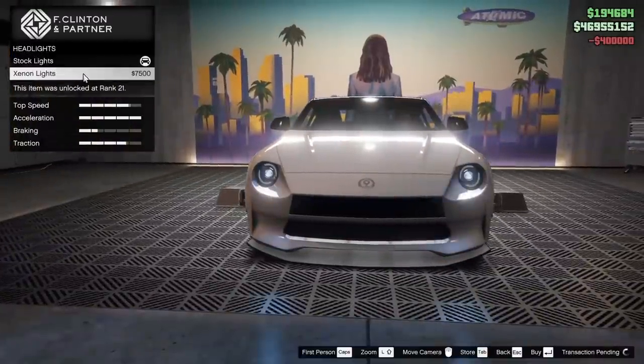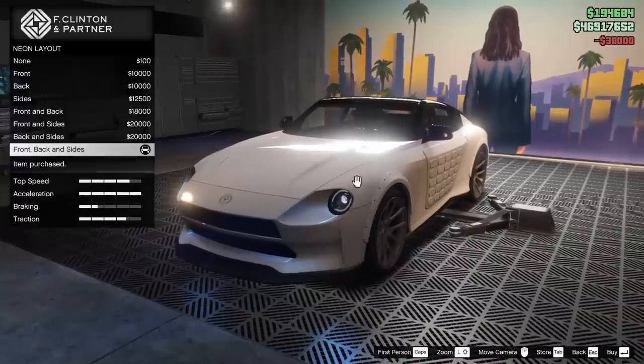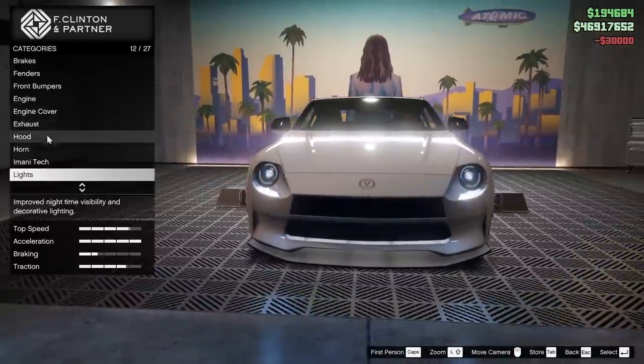For the lights, we are going to go xenon of course. For the neon kit, do we do one on this car? Let's do one. Let's do just white on the front, back, and sides. Why not?